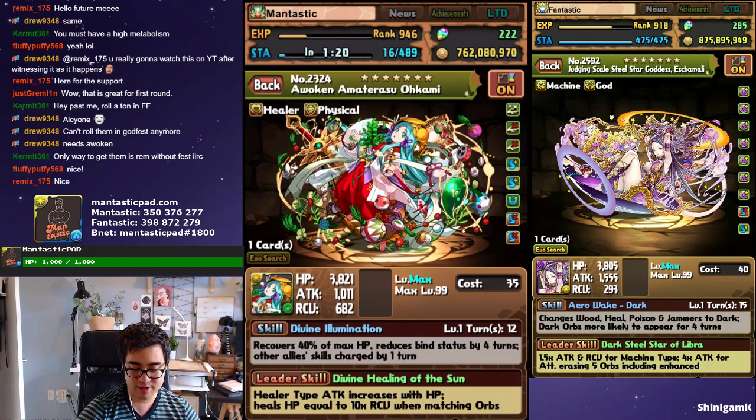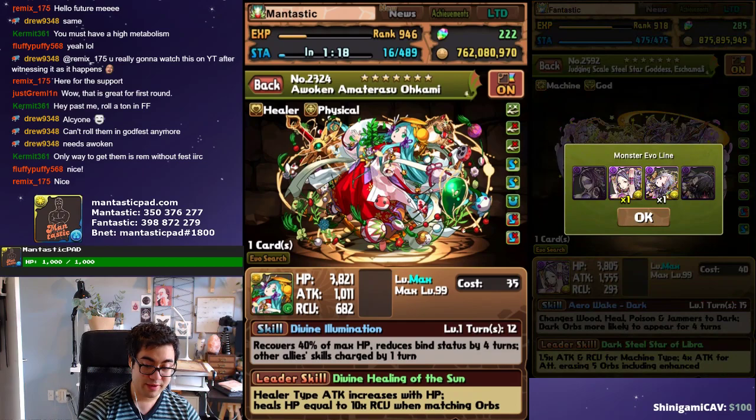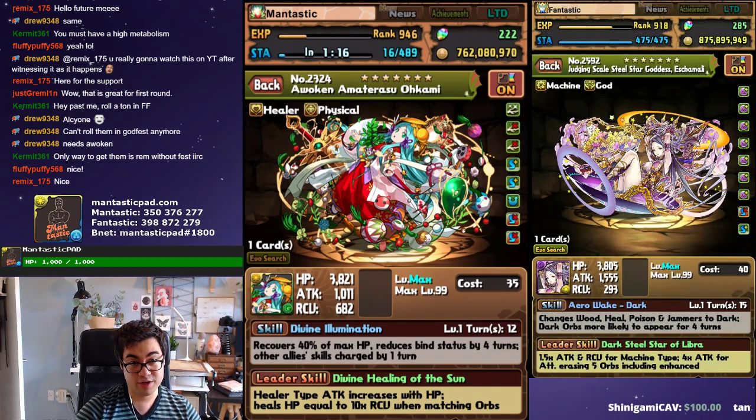On the other hand, Fantastic got a Shemali, and even though it is a dupe, it could be just trade fodder in the future. Maybe I'll run more at once — who knows? A great roll overall.